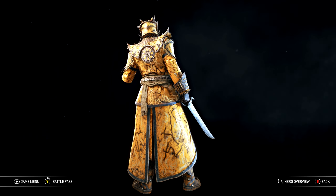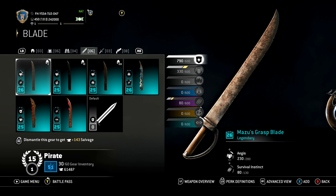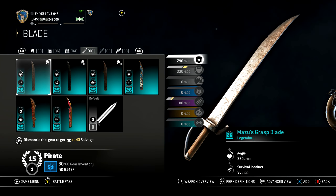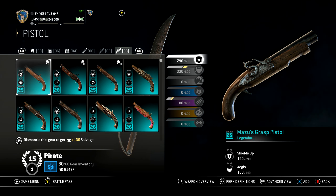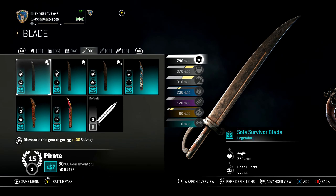Now let's go through the weapons. The first is Mazu's Grasp — this is the default, the very first blade to unlock, along with the pistol secondary. It's very plain. Next is Soul Survivor's Blade.